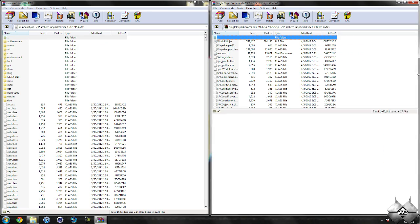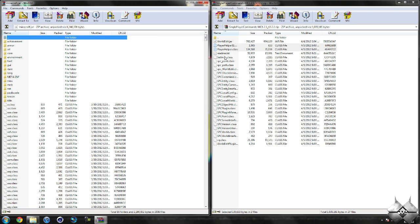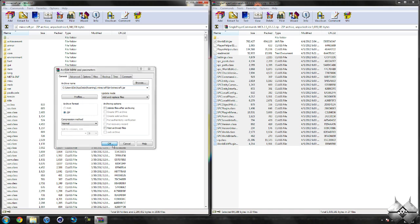Once you have your Minecraft jar open, go ahead and open up single player commands. We do not want to put the worldedit.jar or the readme text into your Minecraft jar. Click on the very first class right after the worldedit.jar, hold shift, and click on the second class right after that. That'll highlight those two class files — drag these into your Minecraft jar and hit OK. Then click on the first class after the readme text, hold shift, and click on the very last class file to highlight all those class files. Drag these into your Minecraft jar as well, then hit OK.